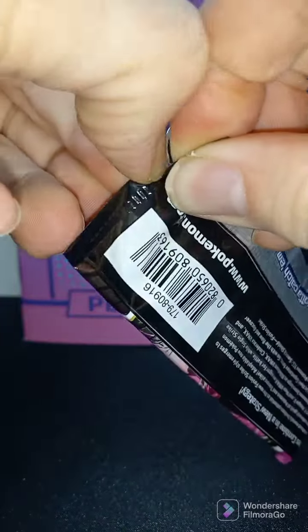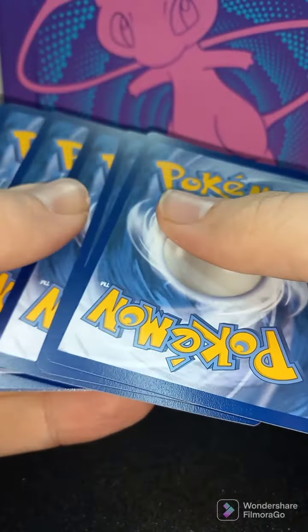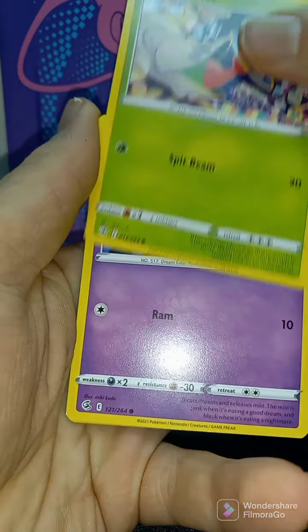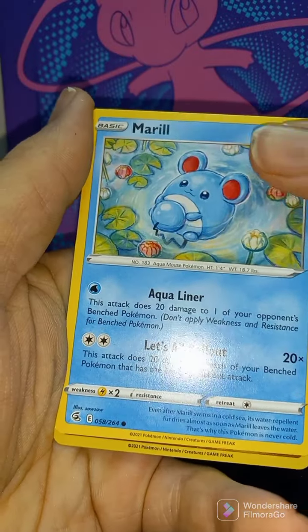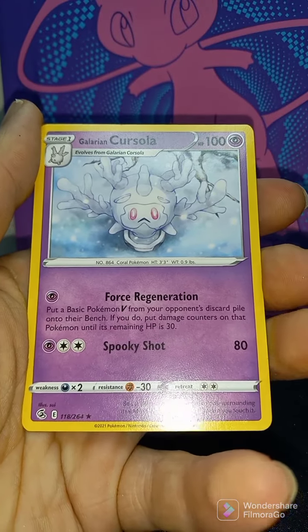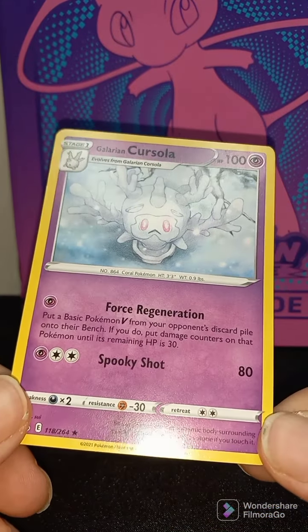Pack number four, Fusion Strike Elite Trainer Box. Fire Energy, Scourge, Bug Catcher, Fusion Strike Energy, Pulsle, Shelmet, Munna, Meowth, Merill. Not-Reverse Holo. Luxray and Galarian Cursola — Cursola, interesting. As always, thanks for watching. Be sure to leave a comment below.